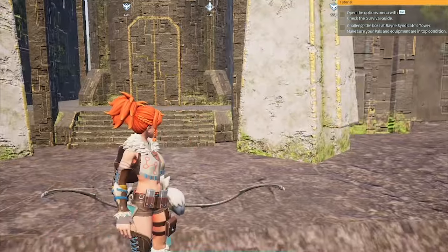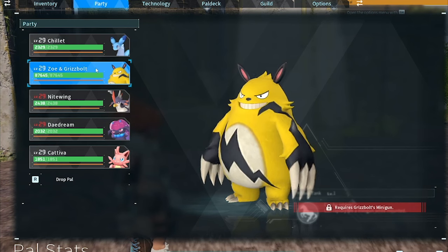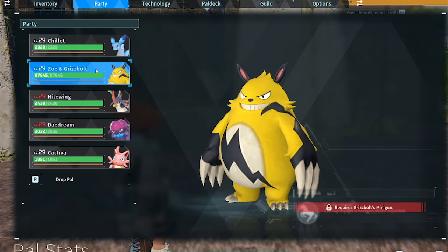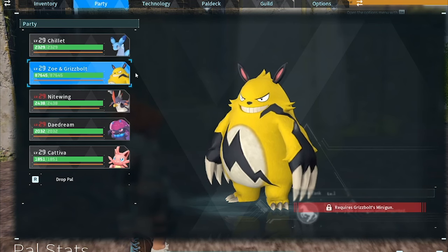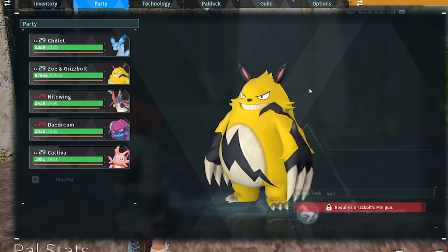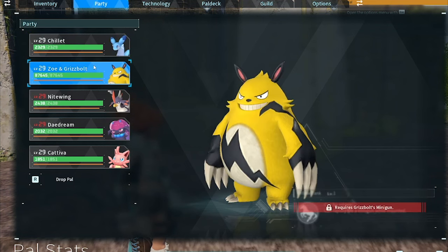Alright, what is going on YouTube? Today I found out how to tame the Grisbolts. These are really OP — they're going to help you throughout the game and they have over 100,000 health. This is a glitch or exploit, so if you don't like exploits, don't watch the video. But in this video I'll explain exactly how I do it and a couple tips along the way.